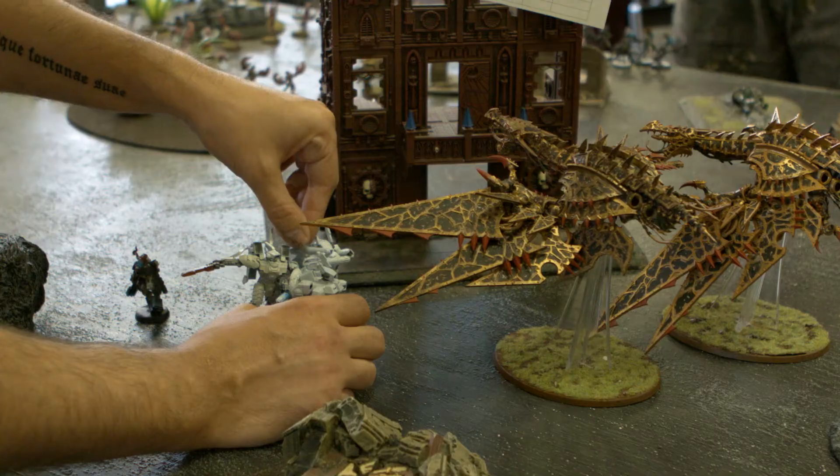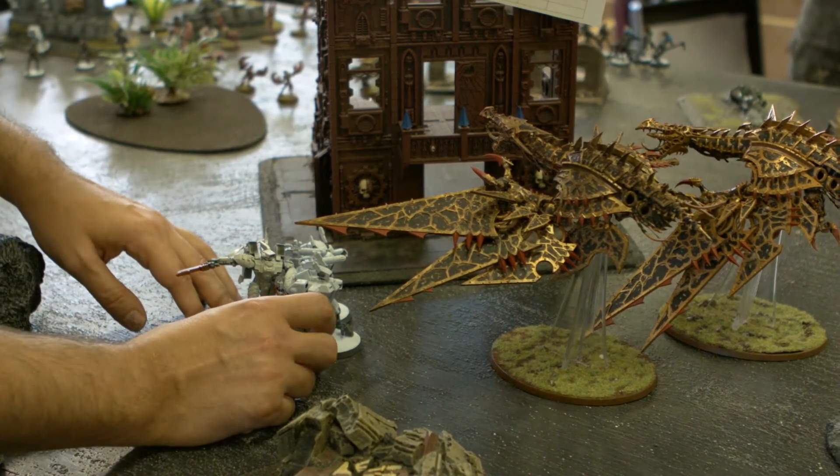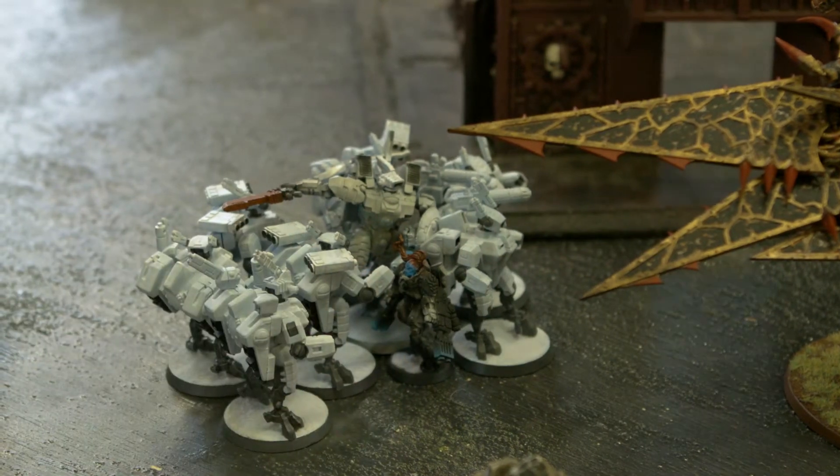It's super powerful obviously — it's got lots of shots. It's quite durable because Shadowsun gives them stealth and shrouding, so you tend to get a two-up cover save whenever they're moving around. And because the Librarian's got Gate combined with the Warlord trait from Farsight that makes sure he doesn't scatter when he deep strikes, he can Gate with precision. So it's very manoeuvrable — it moves 24 inches every turn from any model in the squad, which catches a lot of people out.